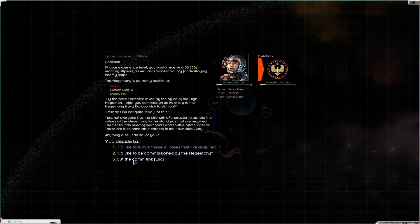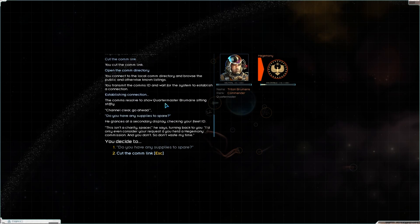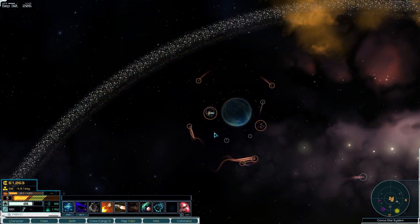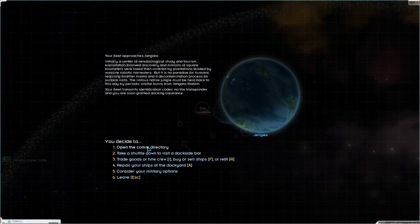We'll come back to that. What does the quartermaster say? Checking the ID — he says he'd only consider our request if we held a Hegemony commission. So actually maybe there's something to this — it could really save us money. I do think I want to do that once we get our ship up and running.